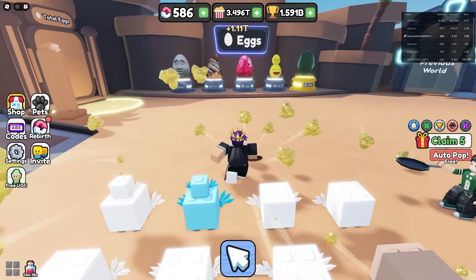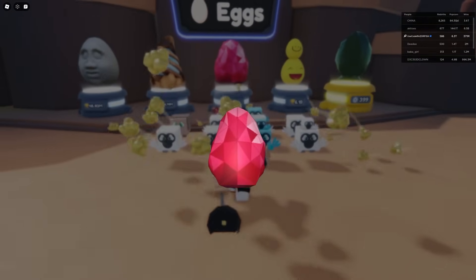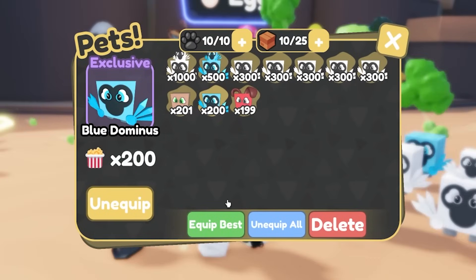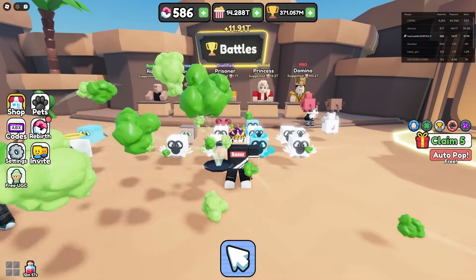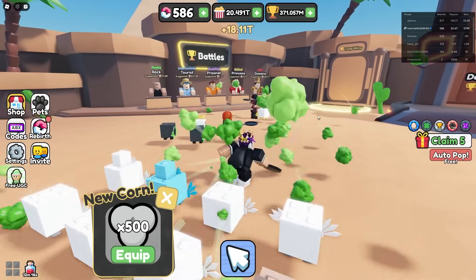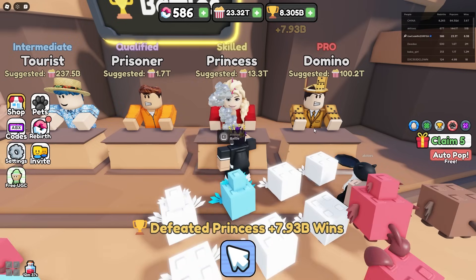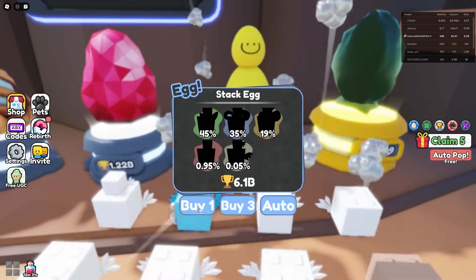I could also get some pets from the gemstone egg — that's gonna be very OP. I just got a ruby dog, uncommon at 1.199x. I'd rather just get the pet from the next world since I'm already going there anyway. I got 8 billion from that — insane! I can already afford the best free-to-play egg.